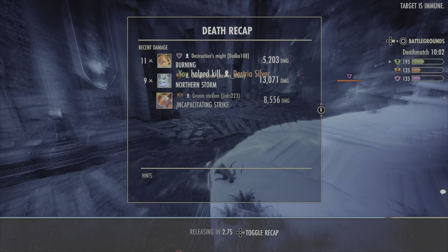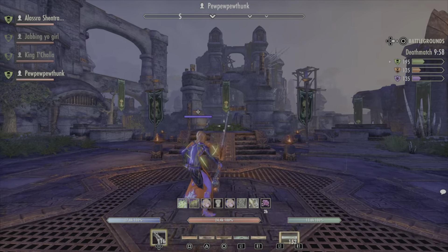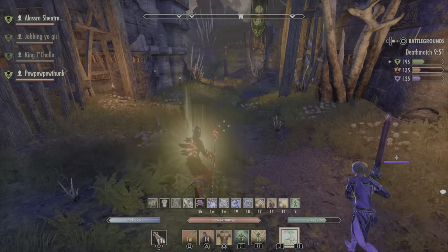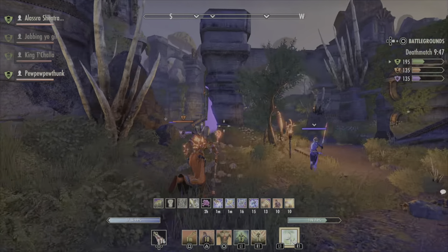This guy's taking a while to go down but in the end he goes down. Then I get hit by an Assassin's Will — that's another thing you've got to watch out for: 14,000 damage. That's gonna be hard to survive. Buffing up again right off the bat, running into the fight trying to stick together.